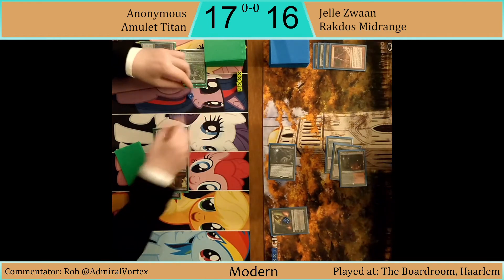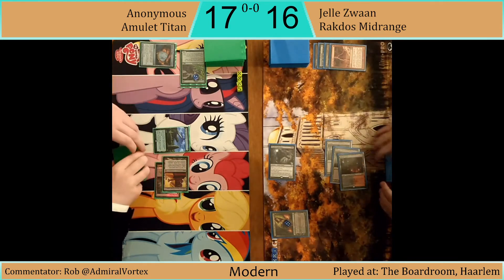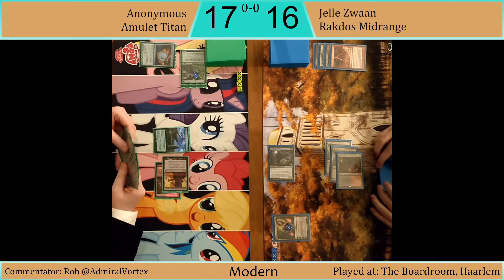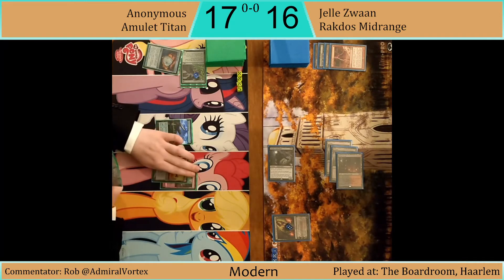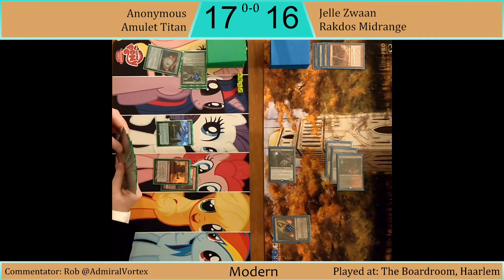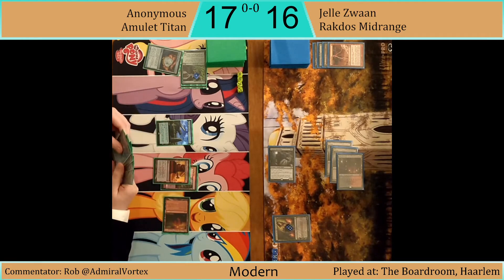Liliana comes out from Yellow — going to discard a Lightning Bolt — and our Titan player discards a Reclamation Sage, which might come back to bite them. Do you really want to get rid of your unblockable 3/2 to get rid of an Amulet of Vigor? The fact that a free Reclamation Sage is actually a suboptimal line just screams to me that this card is too strong.